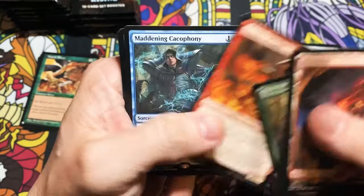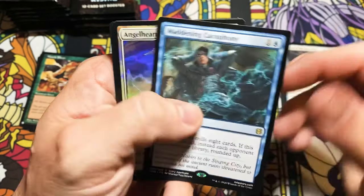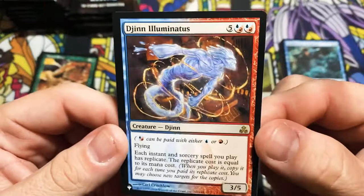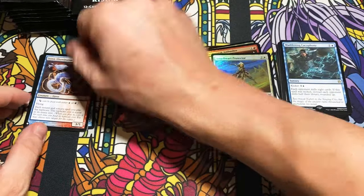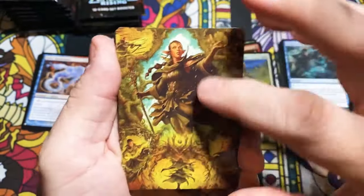I may have to do these videos separately and then put them together. Whoa — Jenn Illuminatus out of Guildpact! That's an odd card to include in the list, but it is a rare. Hybrid mana — I remember it from Guildpact because I was always annoyed when I'd get it out of a pack. Nissa.